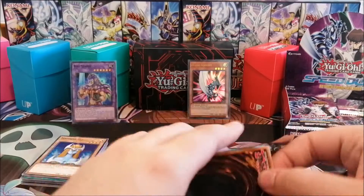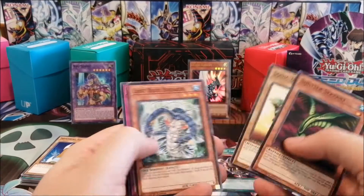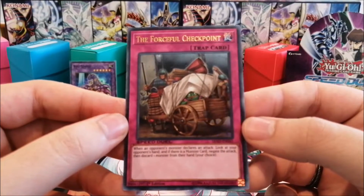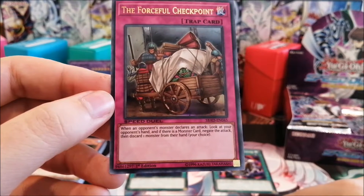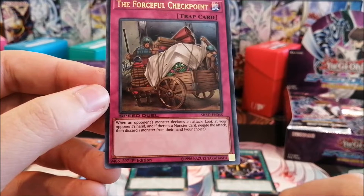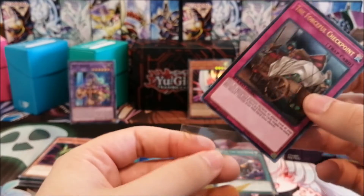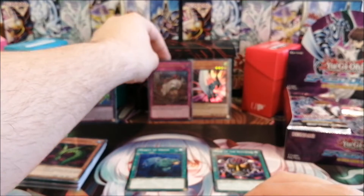Zombies aren't that great yet because they don't have a boss monster, but they still have some very decent stuff. Another ultra — the Forceful Checkpoint. When an opponent's monster declares an attack, look at your opponent's hand, and if there is a monster card, negate the attack then discard one monster from their hand — your choice. That's actually pretty interesting: if they attack you while they have a monster in their hand, you get to negate the attack and they lose that monster. Very interesting — I might actually use this at some point.